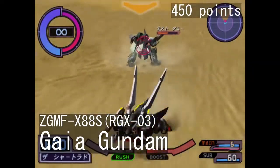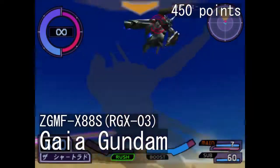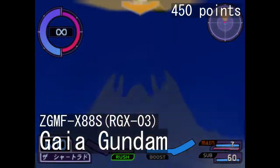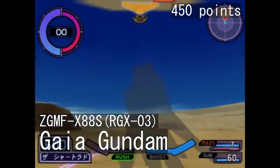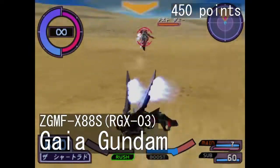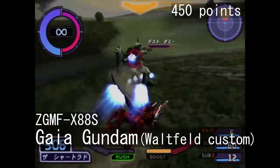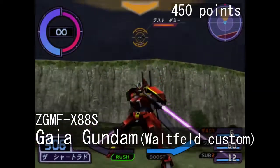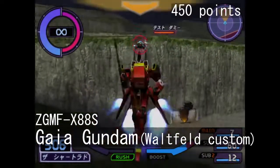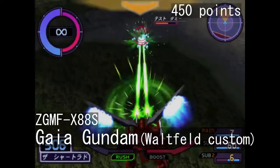Gaia Gundam is the top dog amongst the quadruped units — pun fully intended. The regular Gaia Gundam is a well-balanced machine that can hold its own at most ranges and uses the devastating melee swipes in its dog mode. If you want to fully focus on this mode, pick the orange version. It lets you stay in dog mode longer and can unleash a barrage of shots with its special ranged input. To get this one, you'll have to beat the arcade mode 9 times.